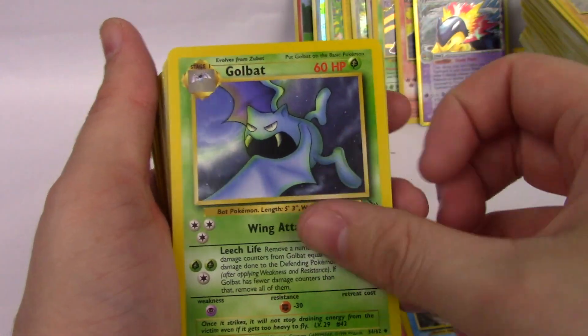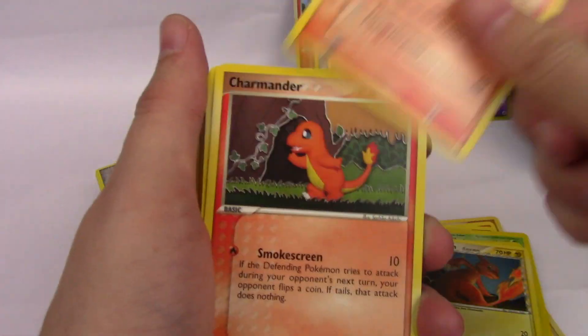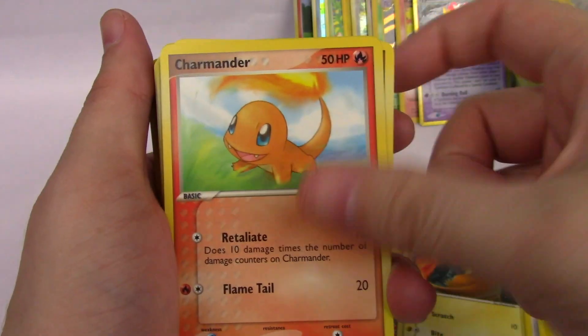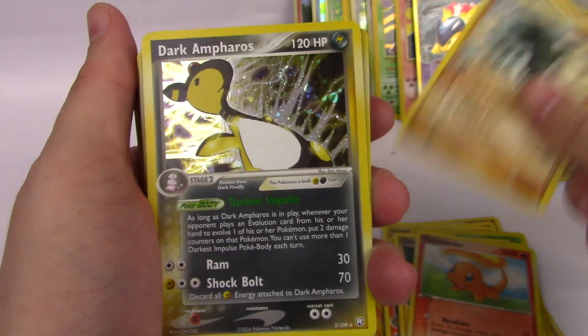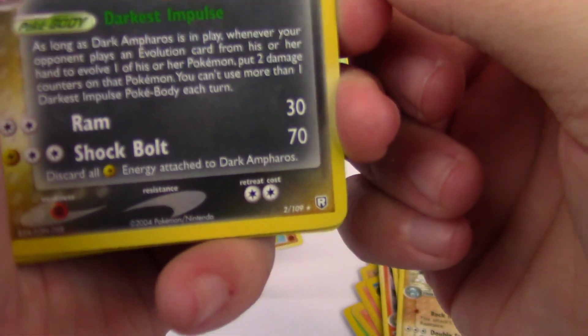Kabuto, Golbat, Ponyta, Electabuzz, Breloom, Onix, Charmeleon, Charmeleon, Charmander. Skiddy, Charmander, Charmander. Donphan. Dark Ampharos holographic from Team Rocket Returns.